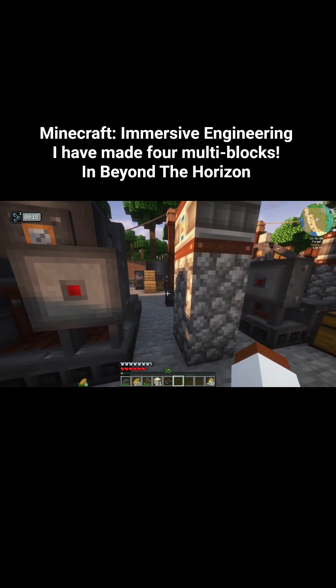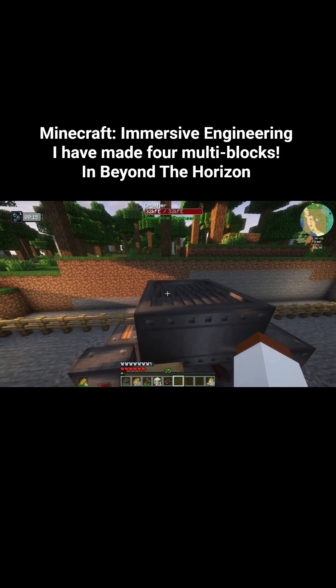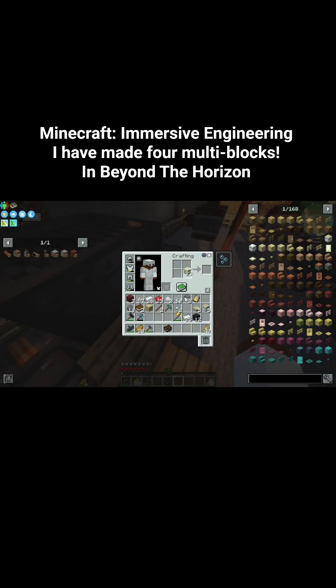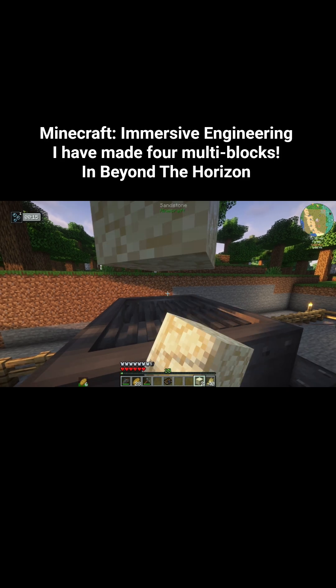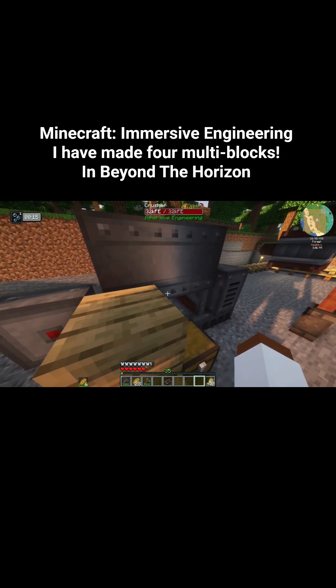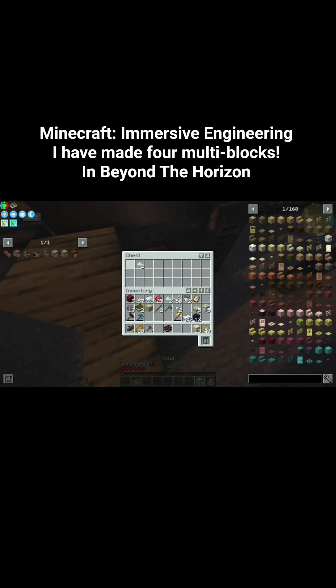If you also want to know how to get nitrate dust, you got to use the crusher. The crusher is the only way you can get the stuff to make nitrate dust. All you gotta do is get sandstone and toss it in here. But do be aware that you do not want to stand on this machine because you will get crushed. And we got nitrate dust, and it also recycled some sand back.